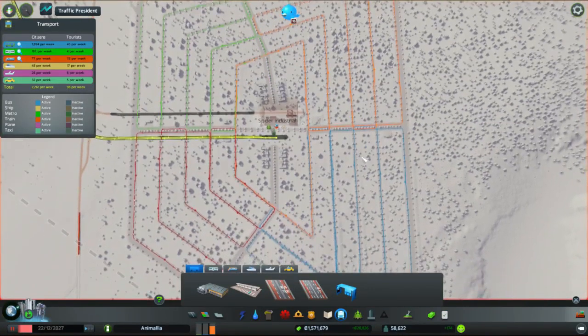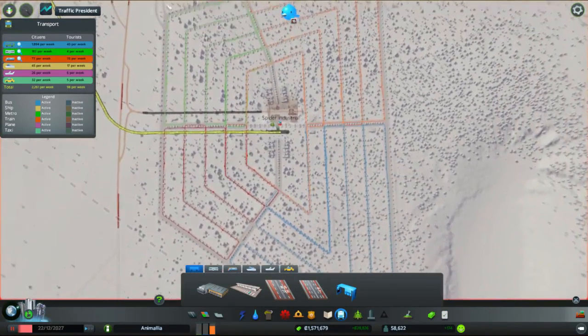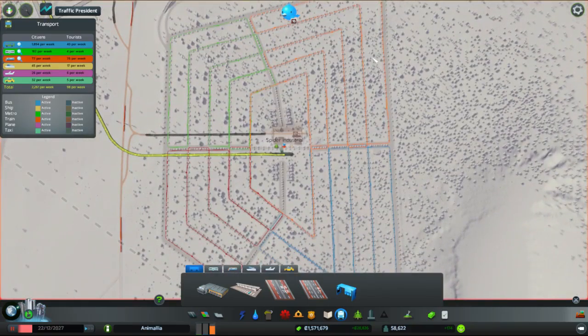And there we go. So here's our set of bus routes - one each for these sectors, labelled Spider Blue, Spider Red, Spider Green, and Spider Orange.